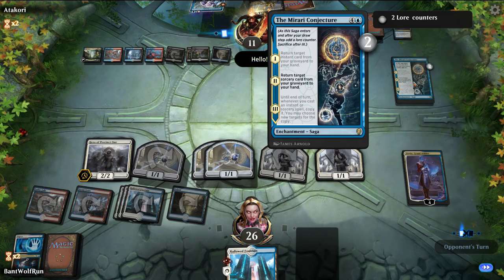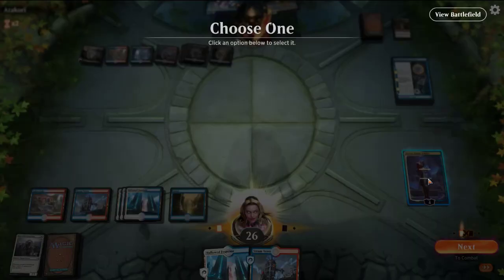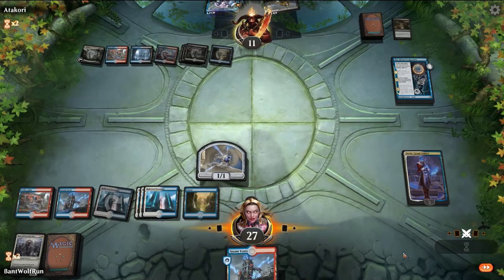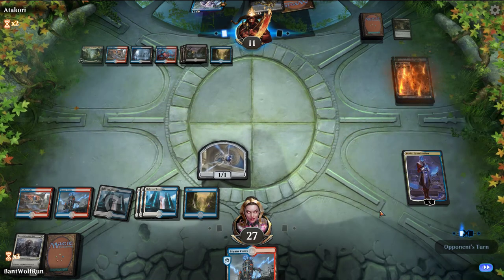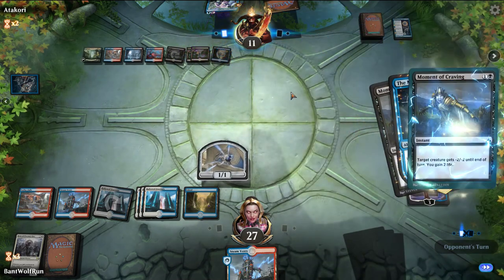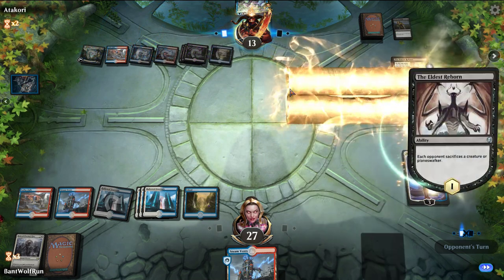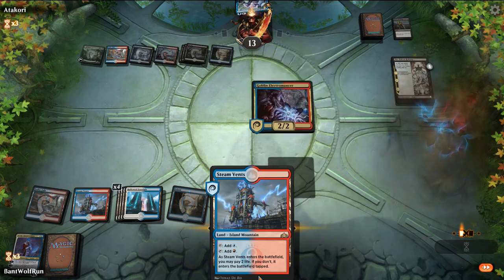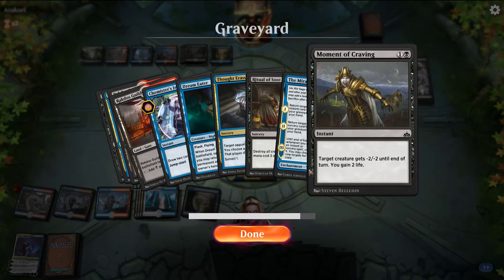I wonder if they're playing the Fight With Fire version. They had the Ritual Ascend — they got us there. They've seen this, so we'll just play it out. They'll have the Moment of Craving for this. They can refill their hand and draw eight cards. The Eldest Reborn is born, gets rid of Dovin. Falling pretty far behind — they'll probably bring back the Dream Eater.